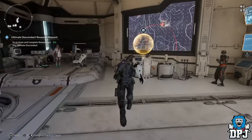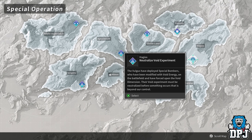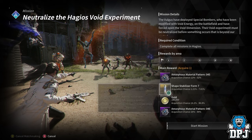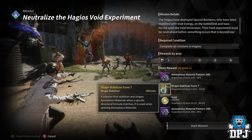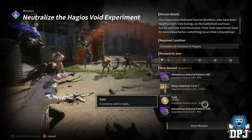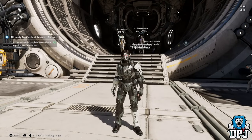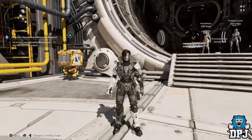There's one more thing to add: a recent patch changed how special operations work, and they now also drop those shards, though at a much lesser rate than void fragment missions. If you go into the Neutralized Void Experiment on hard in Hagios, you can farm close to a million gold per run, get shape stabilizers, amorphous materials, and roughly about five of each shard type from my experience. You can also collect marks for arrest from those missions, worth 100,000 gold on purple versions up to 1 million gold on ultimate versions.